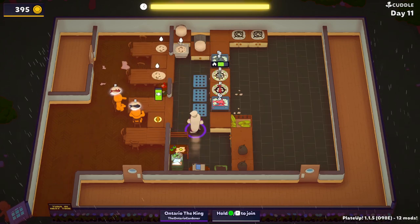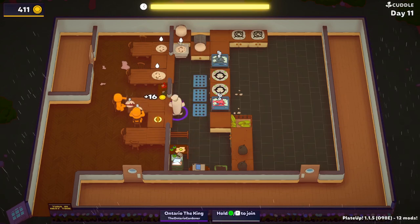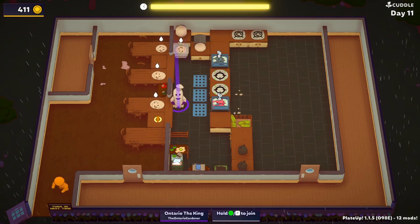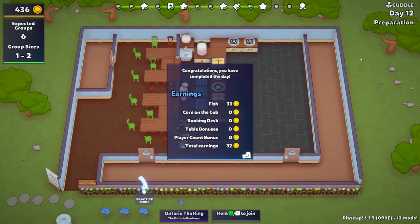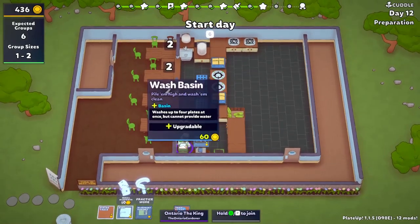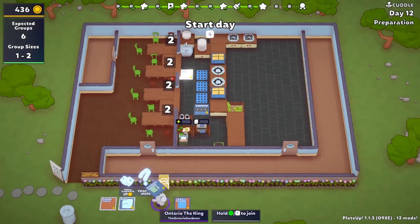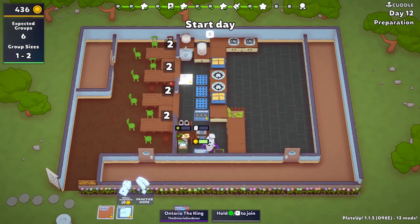I finished all my research and ended up getting the basin here. We're going into day 12, and we have day 12, 13, 14, 15 — four more to go. I ended up getting a blueprint cabinet and getting the basin. I'm debating what I want to do, but I bought the blueprint cabinet.